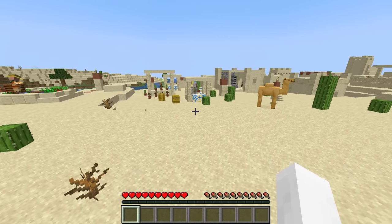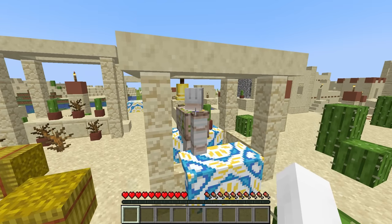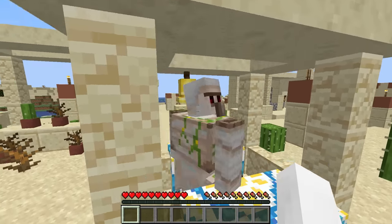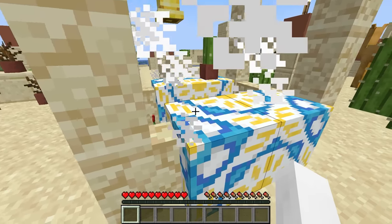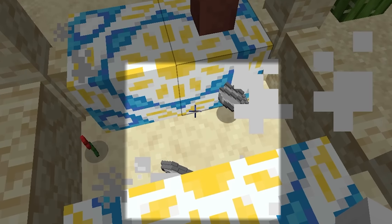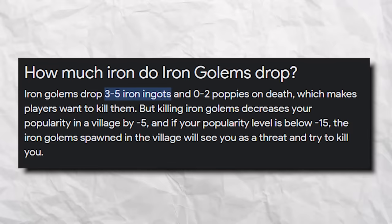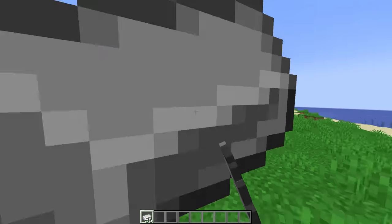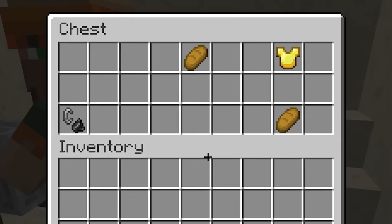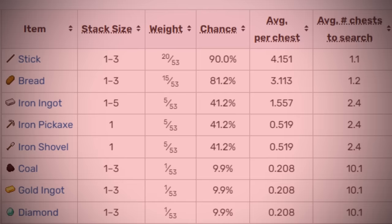This next runner spawns right into a village, where he finds an iron golem trapped in one of the structures — somewhere where it could not spawn naturally. The golem also doesn't fight back when being hit by the runner, confirming that it was created by him. When the golem is finally killed, the iron on the ground is split into two separate piles instead of being stacked into one, totaling 8 ingots, more than a golem could naturally drop, suggesting the runner planted one of these stacks himself. The runner loots a blacksmith next, where the chest's gold chestplate and flint and steel are not possible spawns.